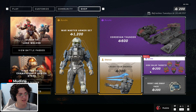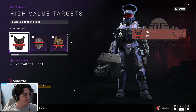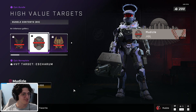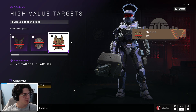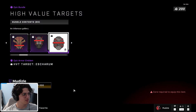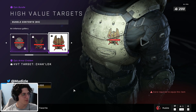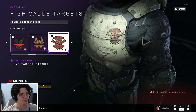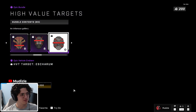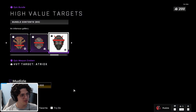We're back with the emblem pack. 200 credits to get HVT target emblems — Draga, Scrum Jack, however you say that, Atriox, and more. As you can see, you get it on your armor as well. It's previewing on the new armor core, which is kind of weird. Here it is on the vehicles and the weapons. Kind of a mid daily in my opinion, but it is what it is.